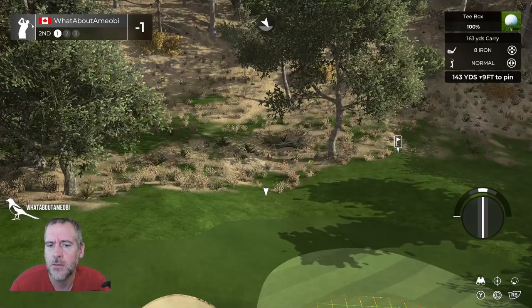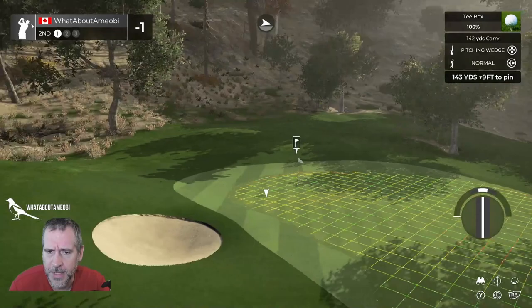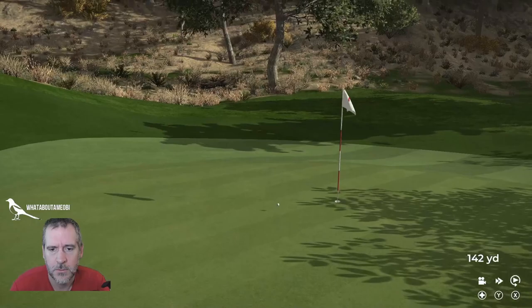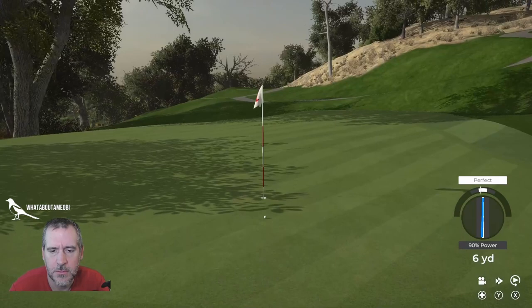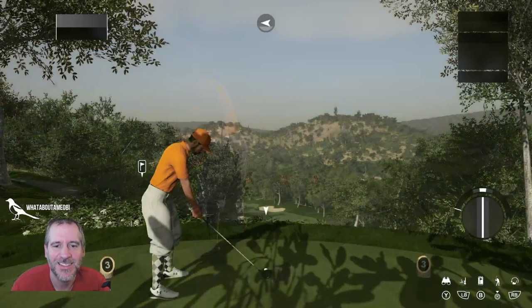The waypoint is messed up too — why is it having me pitch to the front? Not sure what's caused that. And then the pin itself — that's a bit harsh, front to back. That shouldn't end up there. And watch out for the hawk — he just flew right into the hill. Interesting.